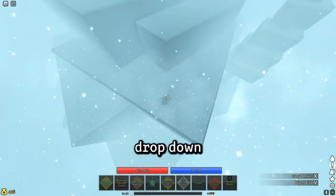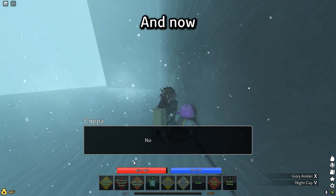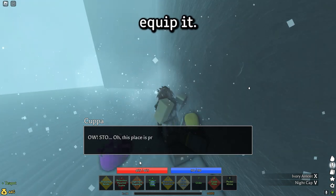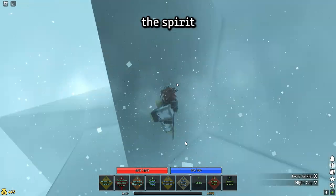So to get the teapot, you want to drop down this little cliff here, and talk to this NPC, and rip the teapot off his head. And now the teapot is yours, and you can equip it. I like how random this interaction is — it really exemplifies the spirit of this game.